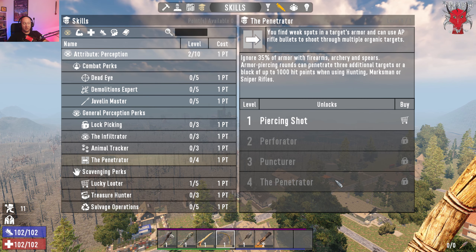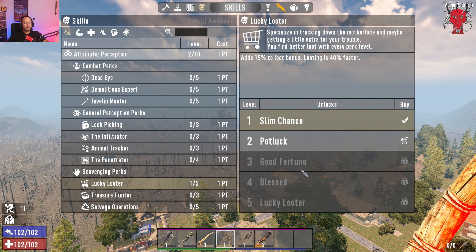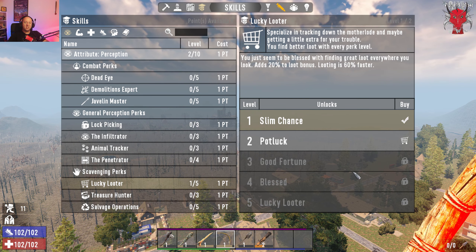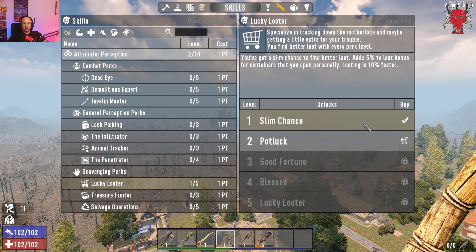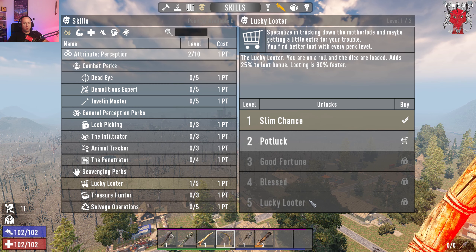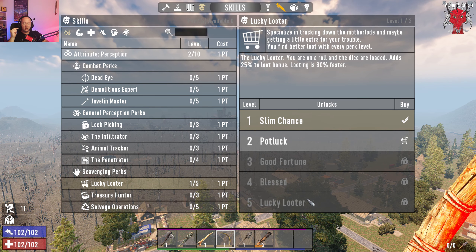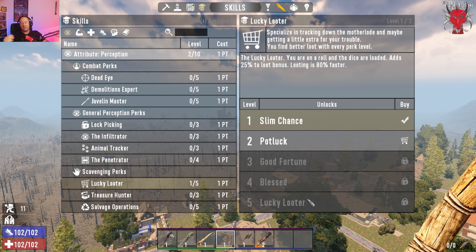Lucky Looter is one of my personal favorites. It specializes in tracking down the mother lode and getting a little extra. At rank one you get a 5% loot bonus for containers you open personally, and looting is 10% faster. All the way down to 'Lucky Looter,' you get a 25% loot bonus and looting is 80% faster. You can combine this with glasses that boost your looting percentage for really great loot. I always take Lucky Looter — it's one of the first perks I grab.